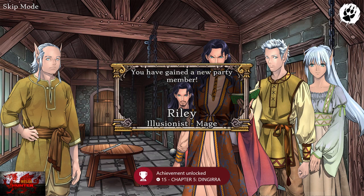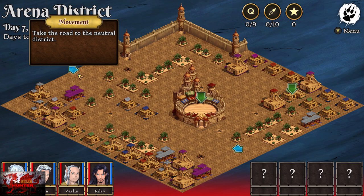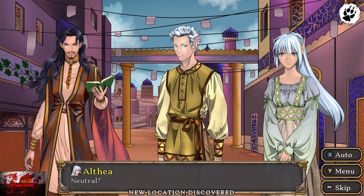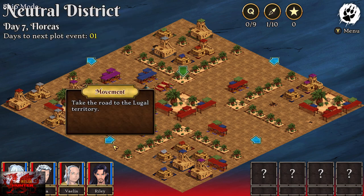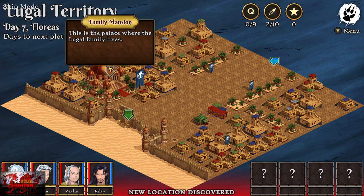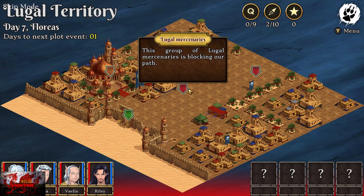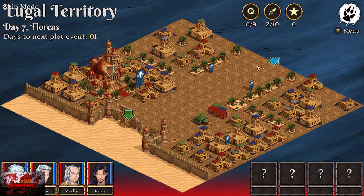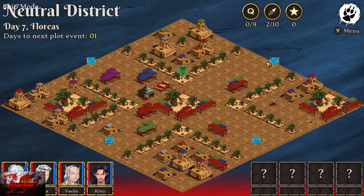Now this is kind of a long one. We're into a completely new area — we've basically been kidnapped, to my understanding. What we need to do is go to the neutral district. You've got two blue arrows: one to the southern gate and one to the neutral district — the one at the top is the way into the neutral district. We need to go to the Lugal territory, which is the blue arrow pointing sort of down-left. Click on the family mansion, then click on the two new red arrows that have appeared — the two mercenaries. Pure steroid strength, we destroyed it. Click the blue arrow to go back to the neutral district.